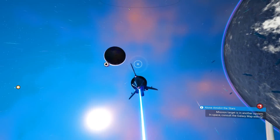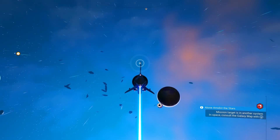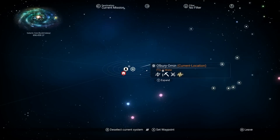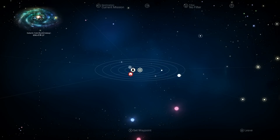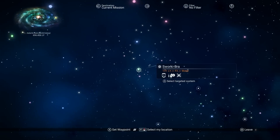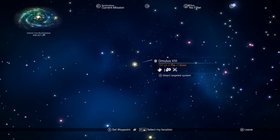A little tip on choosing systems: there's a bonus to going into better economy systems. Hit down on the d-pad to open your galaxy map. When you're in the map you're locked into your current system, but pressing B or Circle (PS4) or B (Xbox One) unlocks the camera so you can look anywhere. We're looking for systems that are rich, wealthy, or booming.